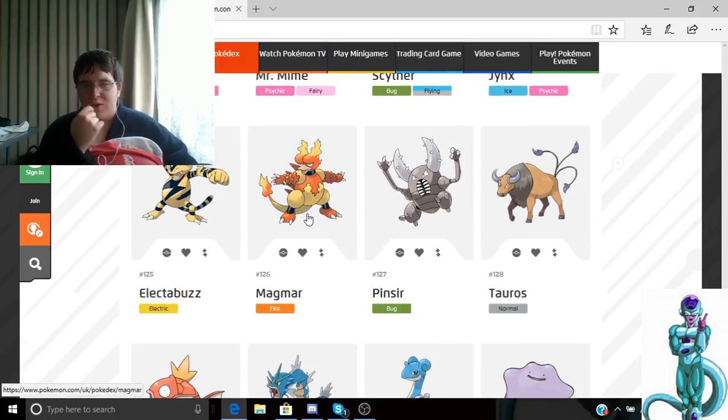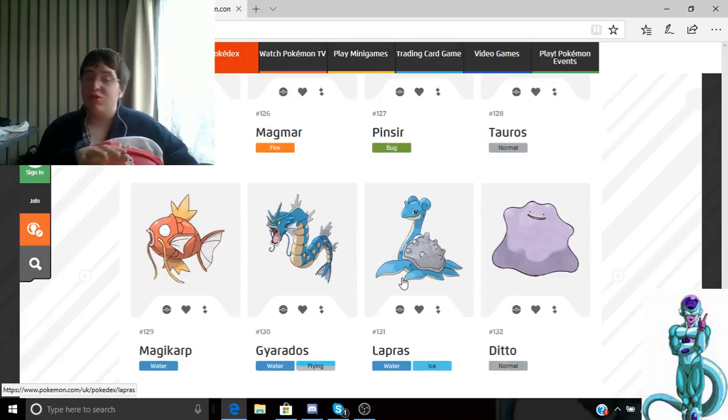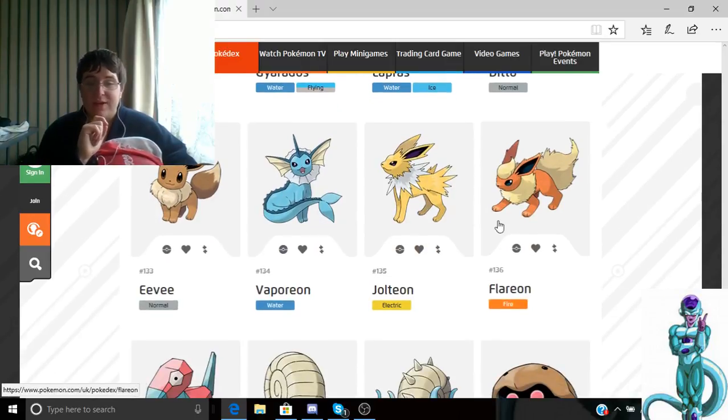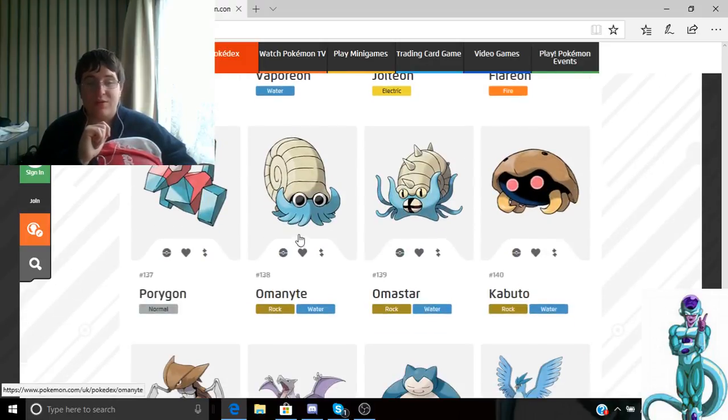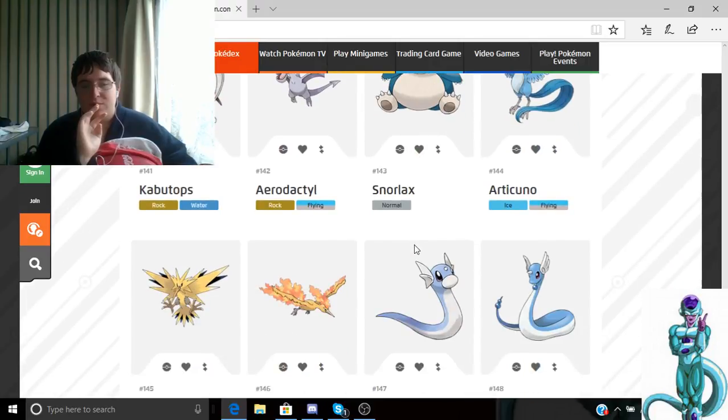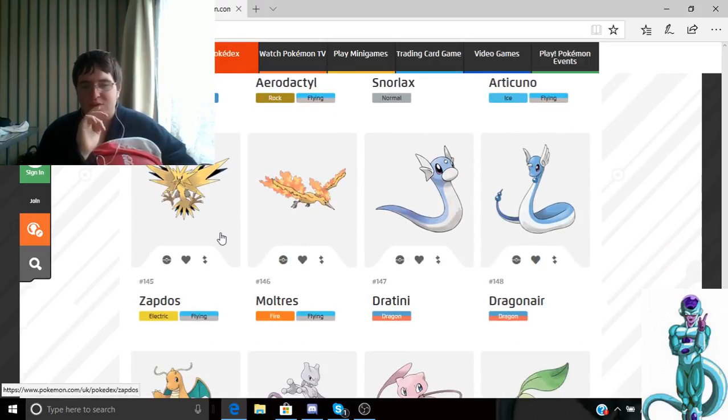Magmortar is an all right big Pokémon. Lapras — use Lapras if you want a really tanky Pokémon; it's really good because it does a lot of damage. Gyarados is good for those two reasons, and if you're fighting Fire types, it's useful. It's also half Flying, though I'm not sure why. Snorlax — everybody knows that's OP.